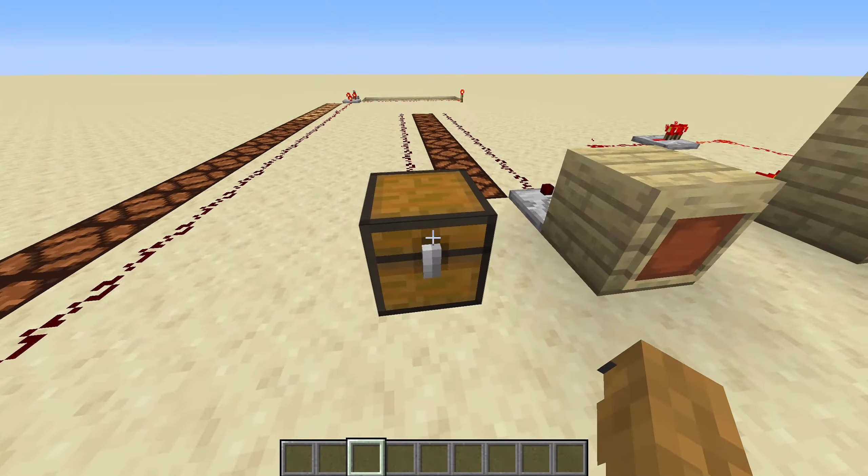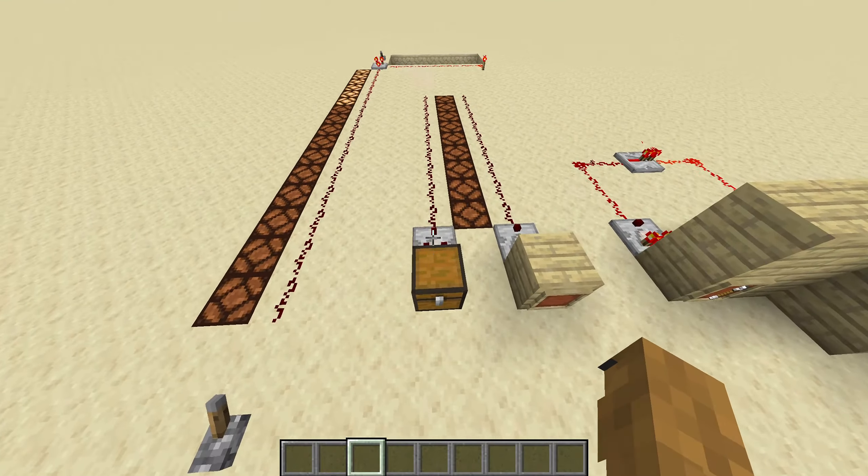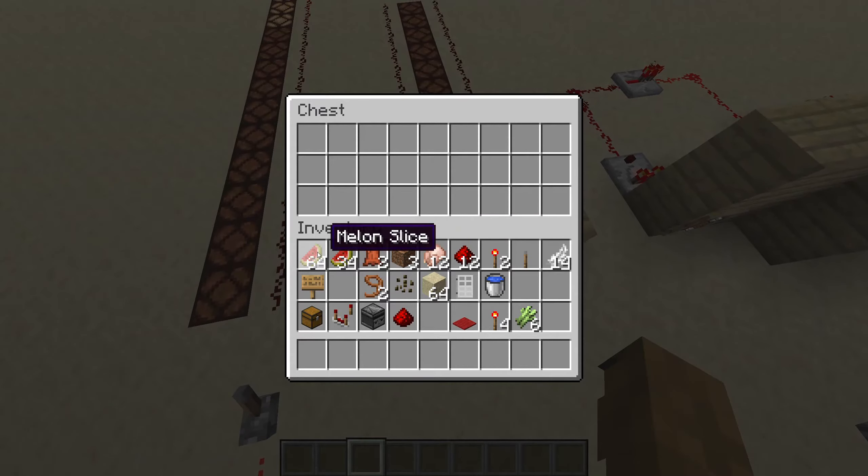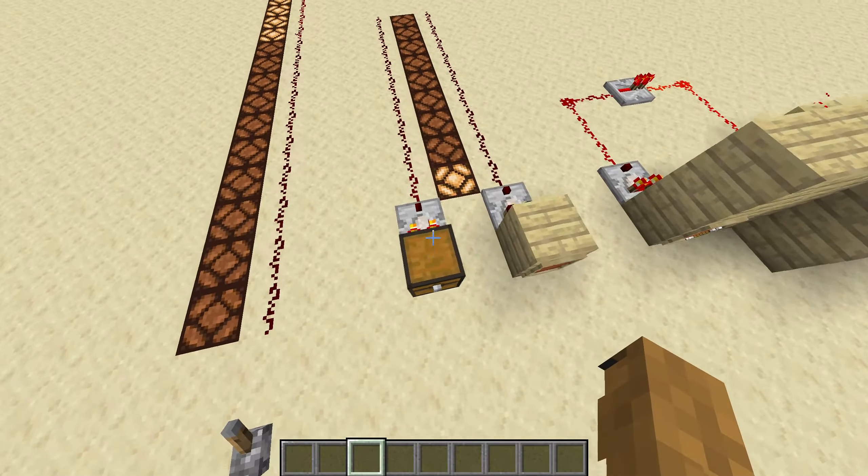Right now there's nothing in the chest — it's empty. I put these lamps here so you can see how much redstone signal comes out. There's no redstone signal right now at all. Let's see what happens if we put something in the chest. Now only one lamp is lighting up. Basically, the more you fill up the chest, the stronger the signal. Let's put a whole bunch of other things in — now three lamps, so a strength of three is coming out. You can look on the Minecraft wiki to see exactly how much you have to fill it up to get a given strength.